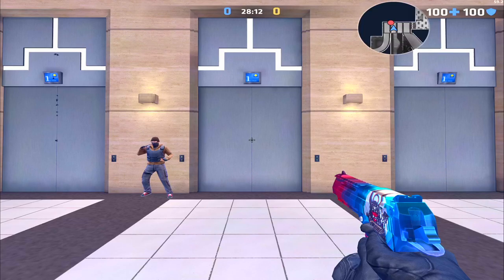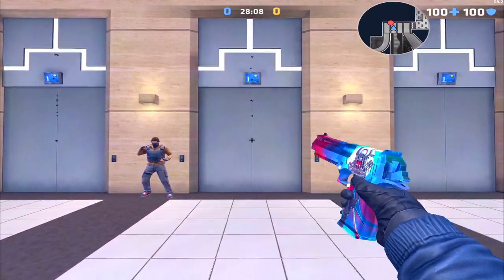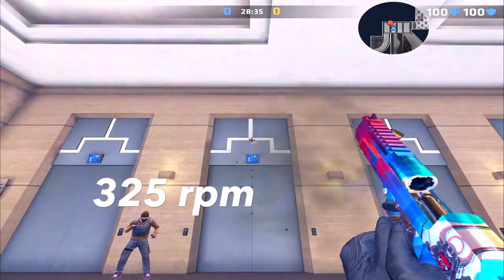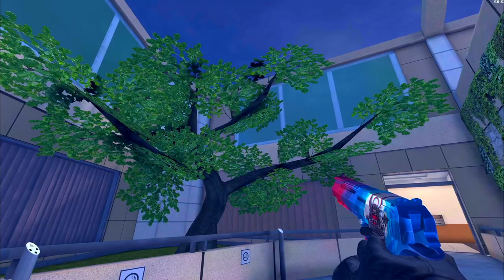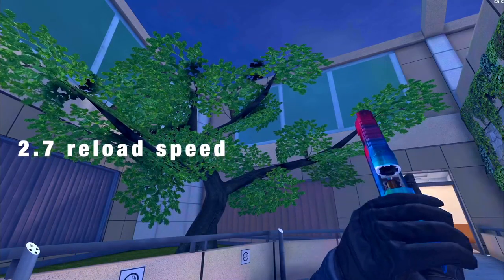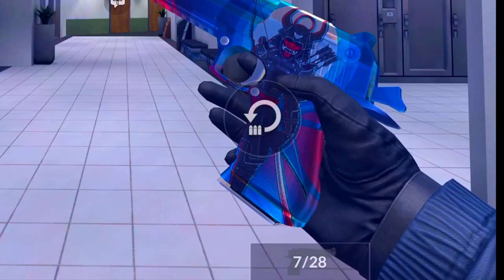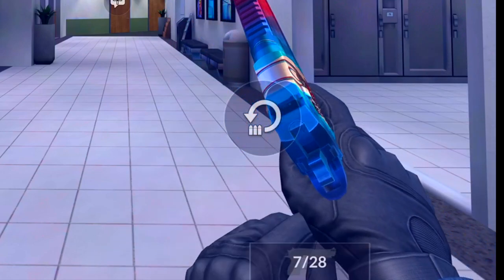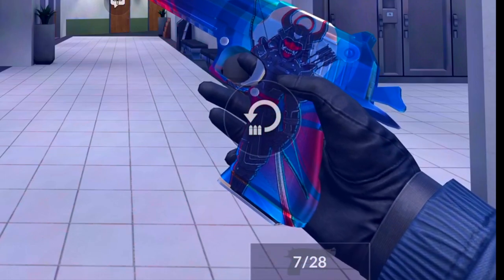For the rate of fire, when just holding down the fire button you get around 216 rounds per minute, and when spamming the Deagle you get about 325 rounds per minute — a very solid fire rate. The reload is roughly three seconds. One magazine holds seven rounds, total starting ammo is 35, giving you five magazines — more than enough for any defuse match.